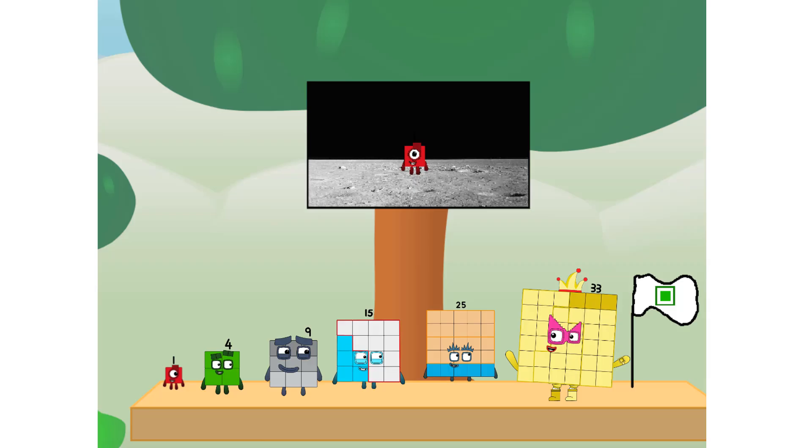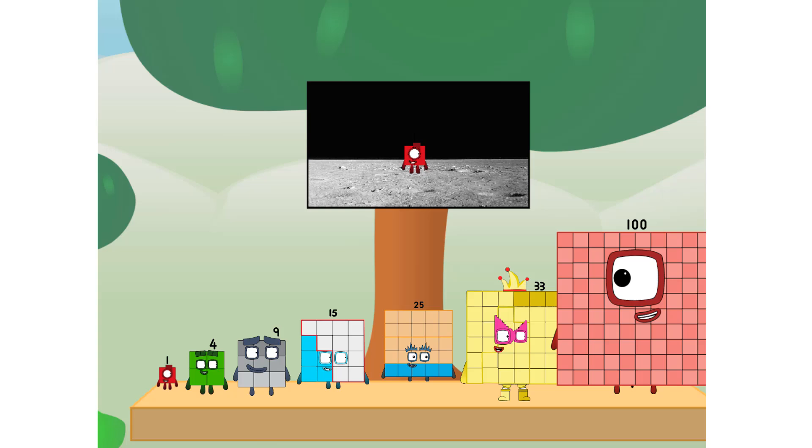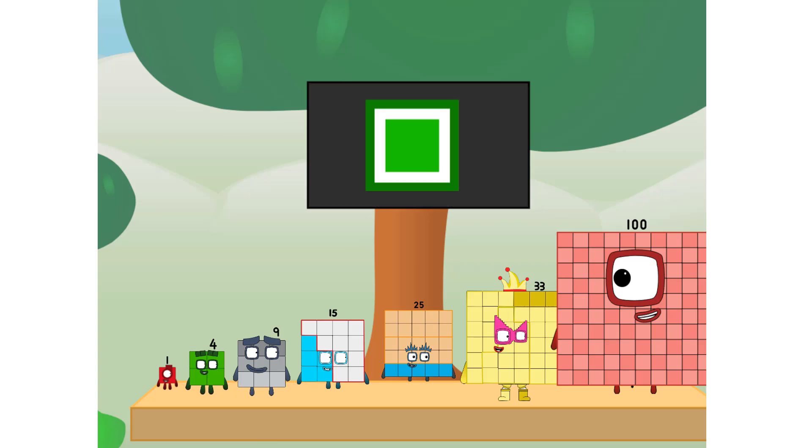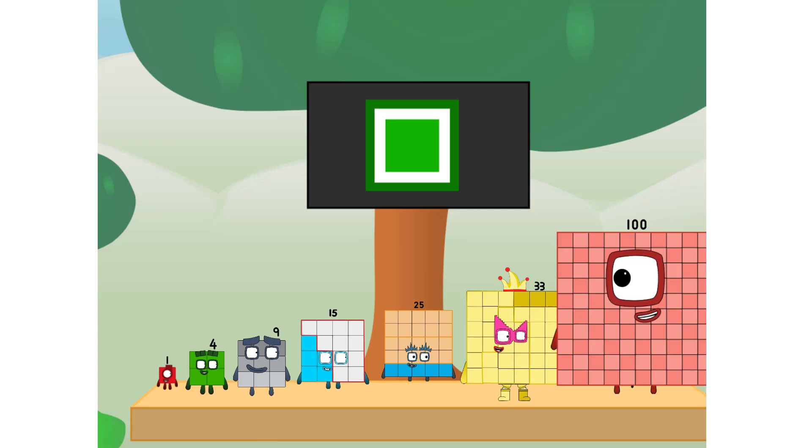We did it! The only thing left now is to plant the square club flag. Number land, we have a problem — I forgot the flag. Don't worry, little one, I'll take care of this. Ninety-one. And I promise: no rockets. Square power only.